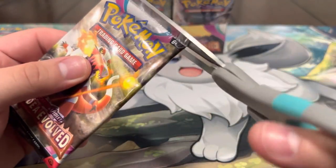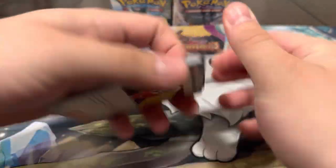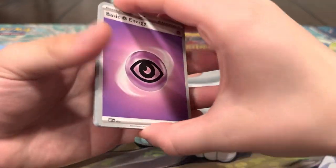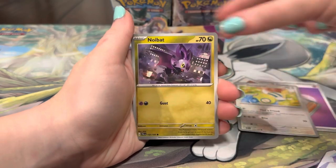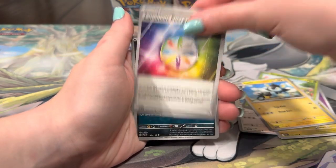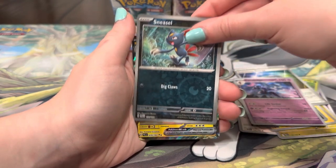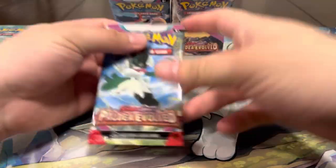Energy, Cubchoo, Dunsparce, Noibat, Sprigatito, Luxio, Energy, Bombirdier, Ceruledge, Sneasler — our first EX! Bellibolt EX, very nice, we'll take that. I would have liked that it got a special illustration too, but hopefully eventually it does get one — that's a pretty cool Pokemon.